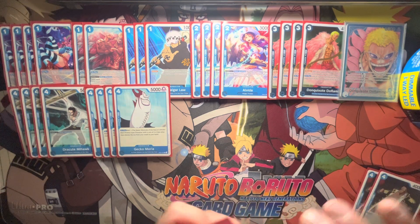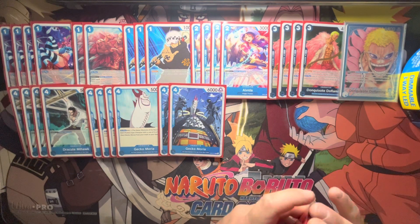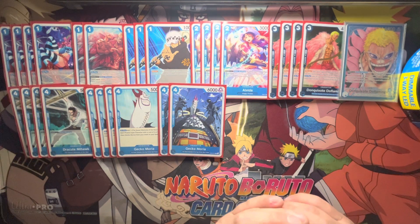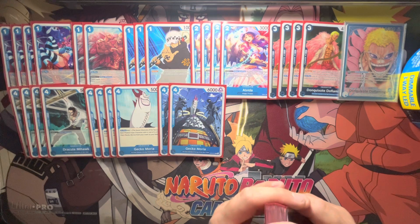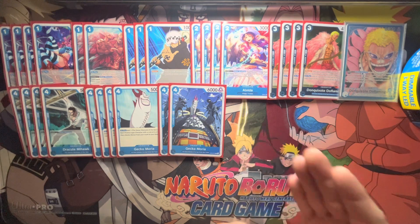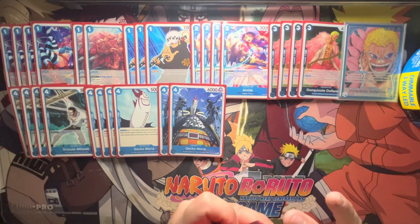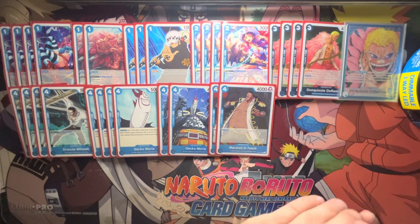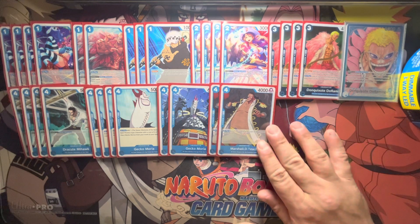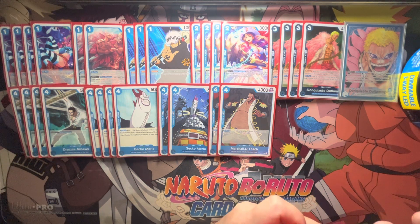We also play 2 Gekko Moria 6-drops. This is probably one of the best cards that you can get off of your leader's ability. One of the changes I would make is to bump this up to 4. I play 2 Teach. Teach has gone downhill a bit, but it's still a strong card against Red and Zoro, and it's good against Trafalgar Law.